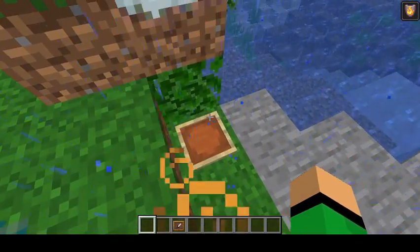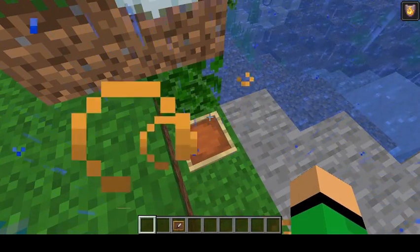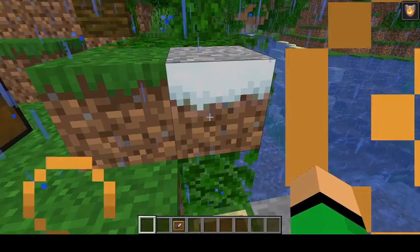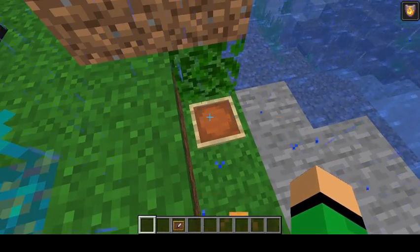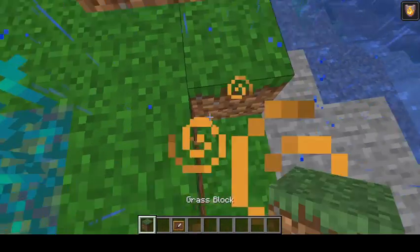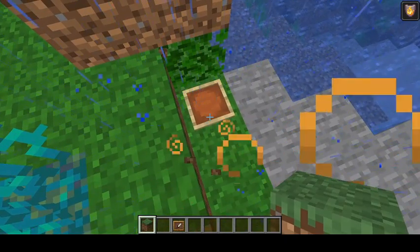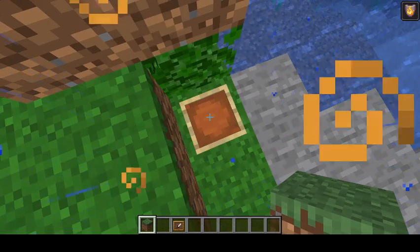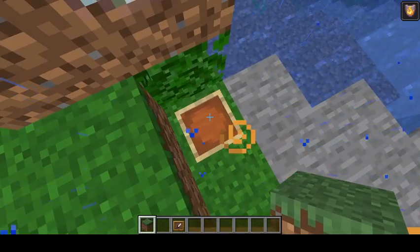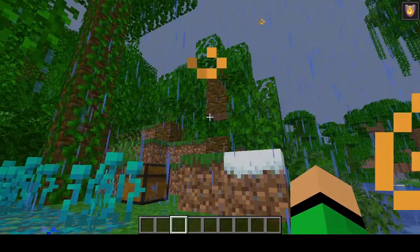In the previous version, an Enderman could place a block — even a snowy block without snow on it — on top of an item frame. Technically you can place a block on top of an item frame and the item frame will still be there, but Endermen should not place blocks on top of item frames. Now they don't. The jungle is no longer on fire — it's raining.